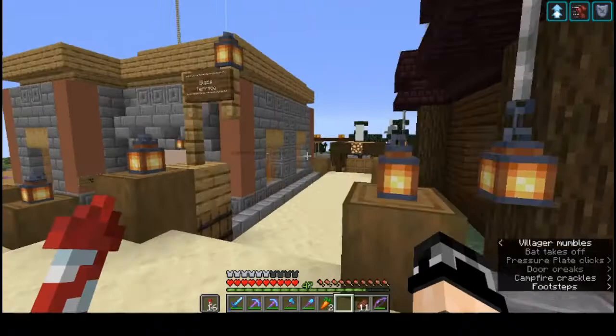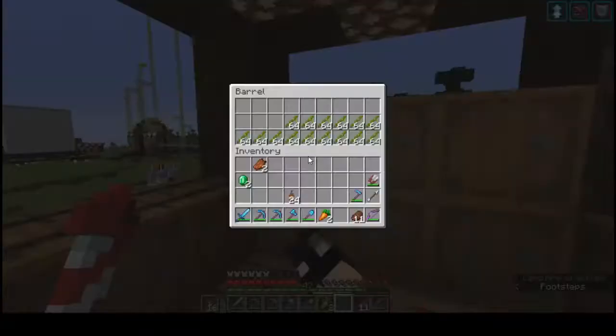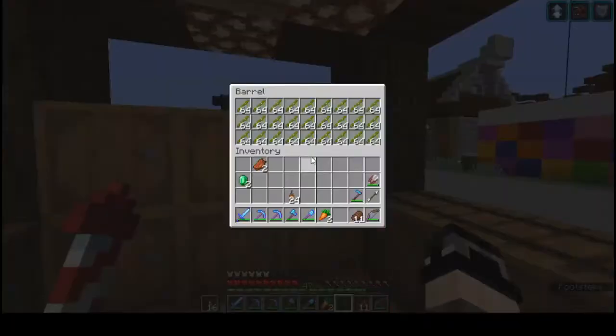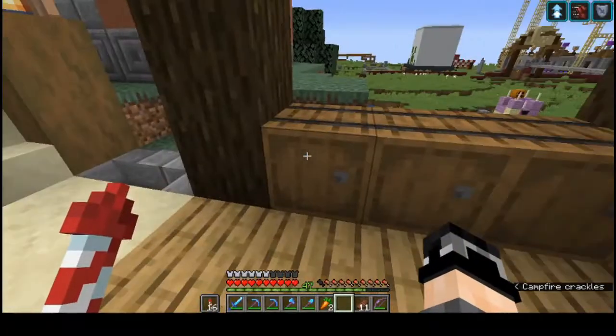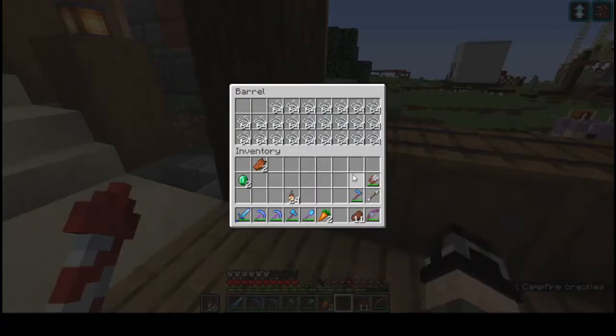If you come over this way, down there is my Bamboo Bonanza. I sell bamboo — lots of bamboo. And if you buy six stacks of bamboo, you get a free stack of string.